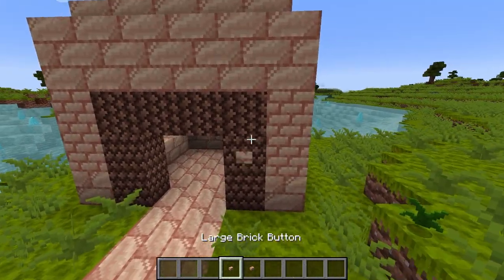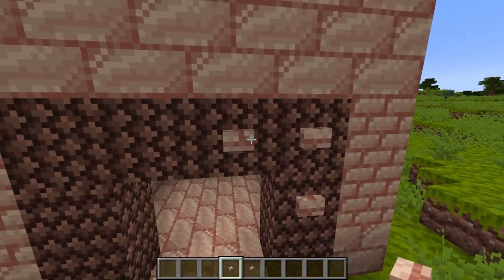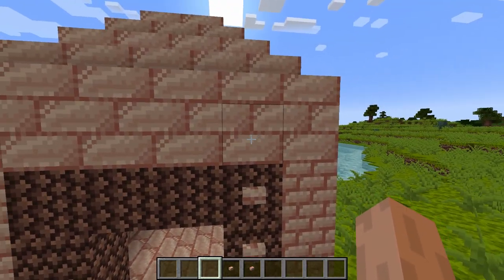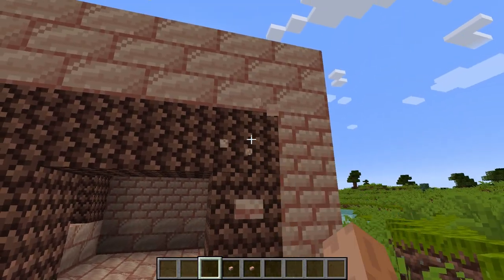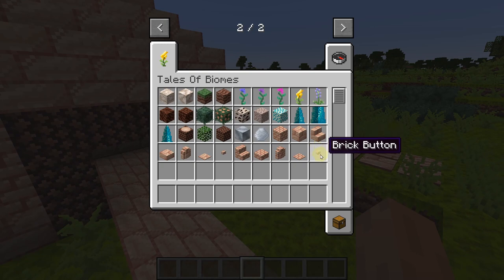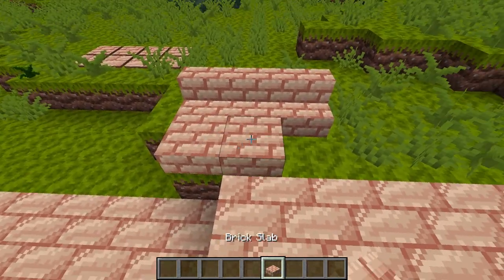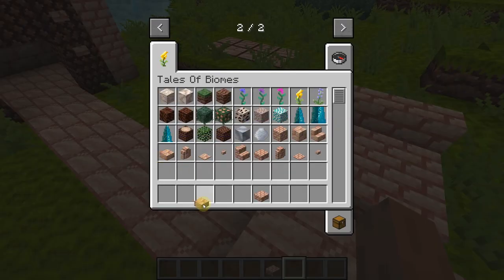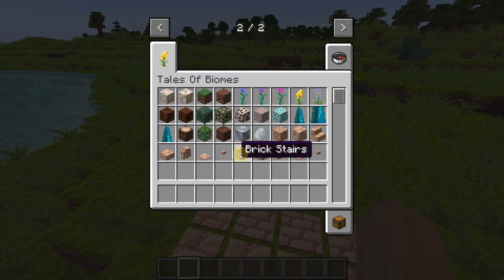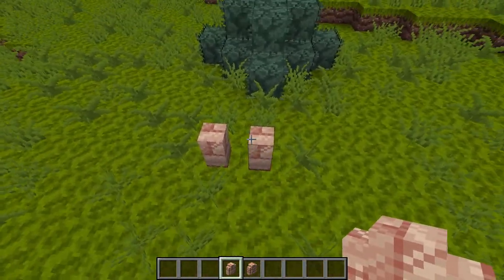These are the buttons — they look almost identical but one has a cross-section going up and one has a minor cross-section going down. They still match the texture so you can somewhat hide the button on the material. The brick stairs and brick slabs also look great, including the large brick slabs. The main remaining thing was fixing the wall connection issue.